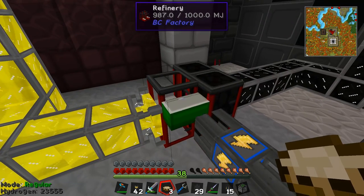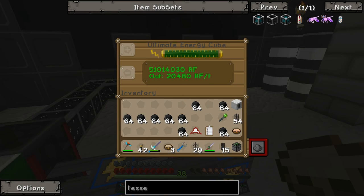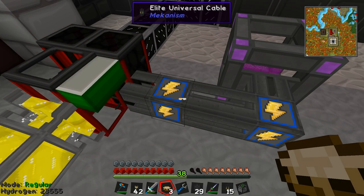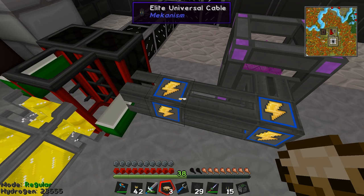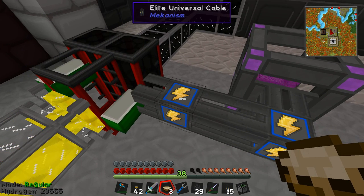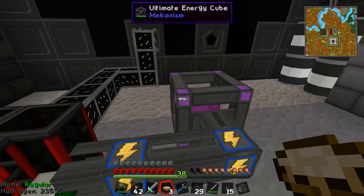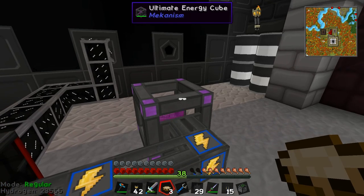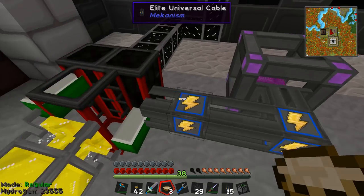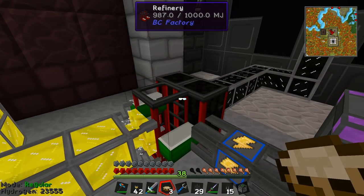This thing only takes Buildcraft power — I want to make a point of that. The reason it's working with the redstone flux from the ultimate energy cube is because the universal energy cables from Mekanism are smart. They can take electrical units from IndustrialCraft, Buildcraft Minecraft Joules, and redstone flux, and they will actively convert the power between mods. So it's a form of universal electricity — the only reason I can run this off redstone flux is because of these cables.